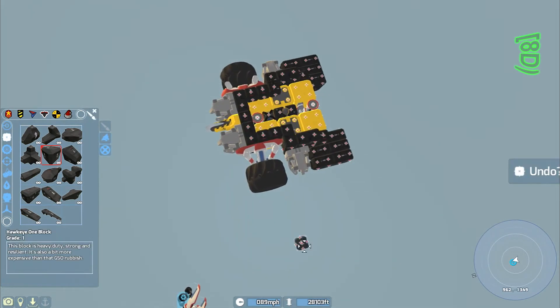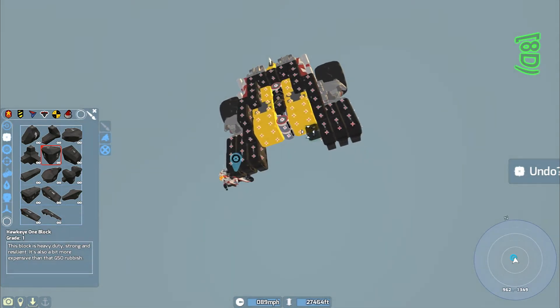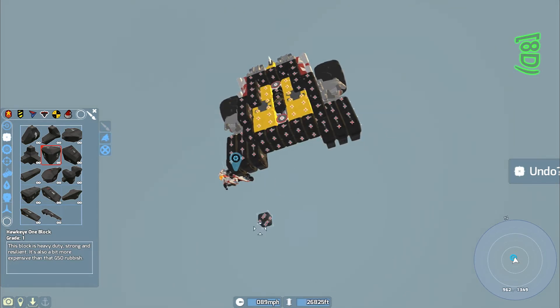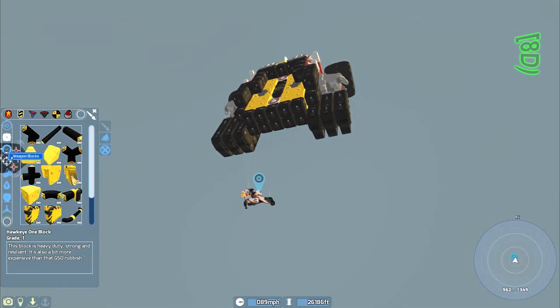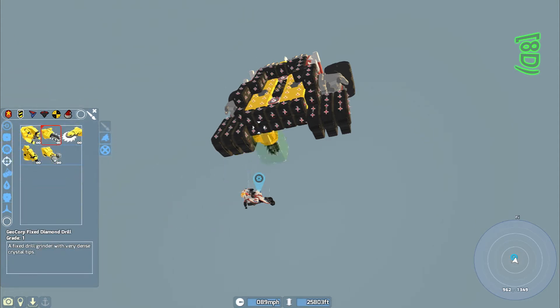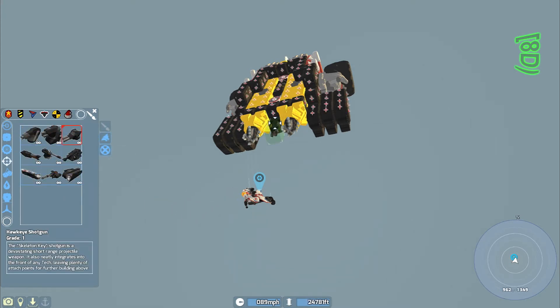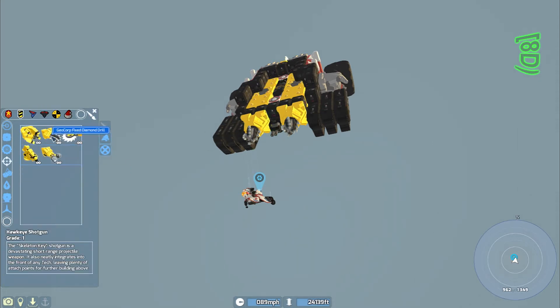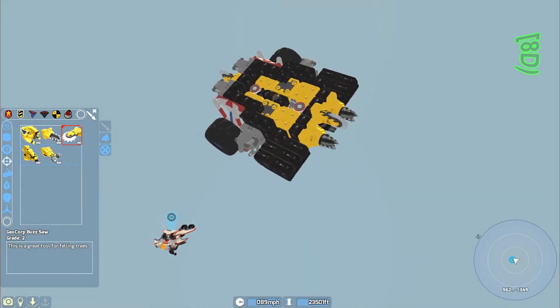We'll go like that. And I think on the back what I want is a straight line — like so — and we'll go back to here. We'll put shotgun low. We'll put saw high.